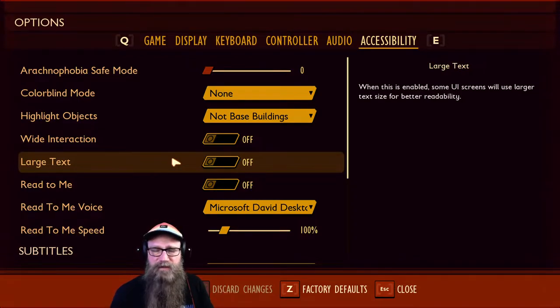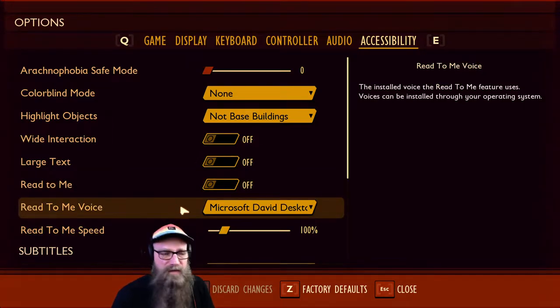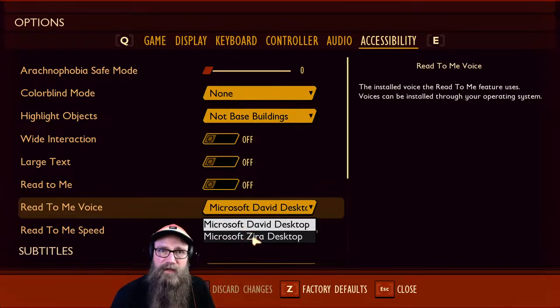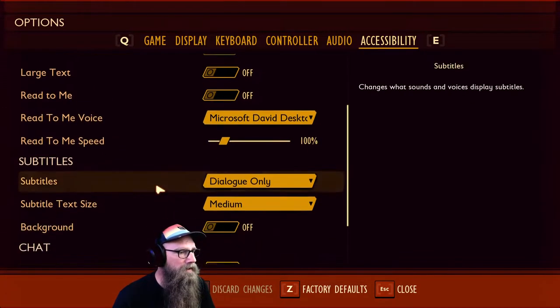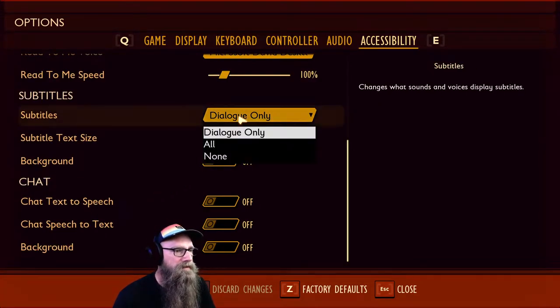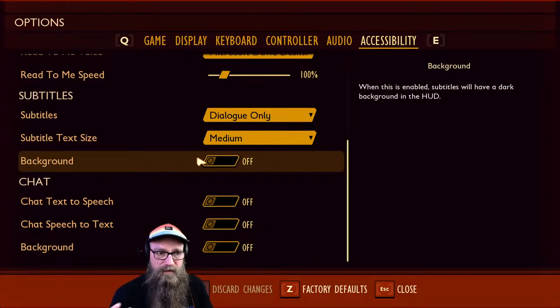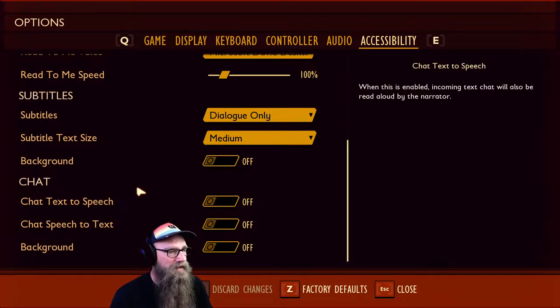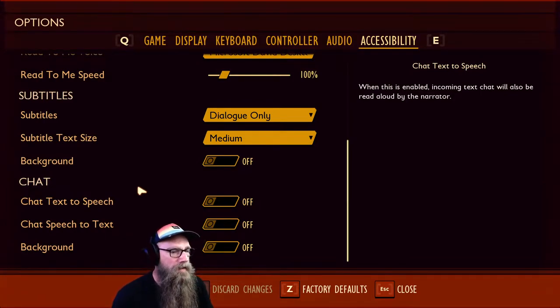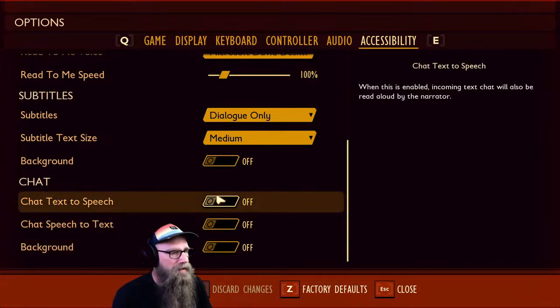Next is large text, which basically increases the text of the UI. Next is read to me, which is really, really neat — the game will narrate aloud the text content of onscreen elements. It also allows you to choose different speech synthesizers, such as Microsoft Desktop David and Microsoft Desktop Zira. You can increase or decrease the speed of the read to me. Next there's an option for subtitles — I've got dialogue only on, but I can turn it on for all. Subtitle size and background are also adjustable. And the last option is for chat: chat text to speech, chat speech to text, and a background option so you can perceive the chats better.